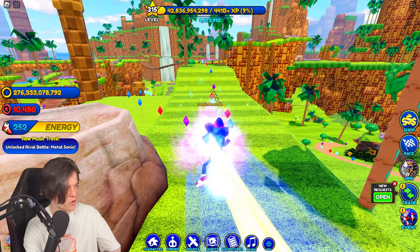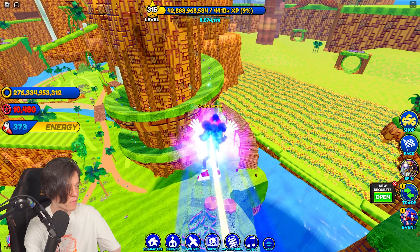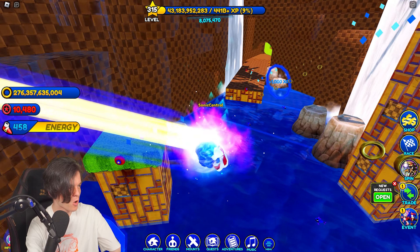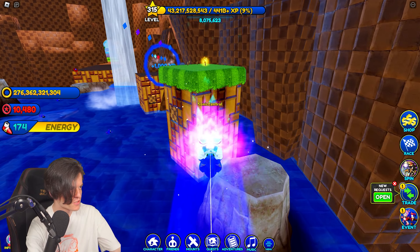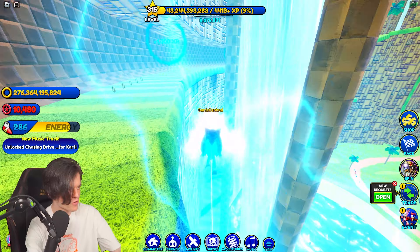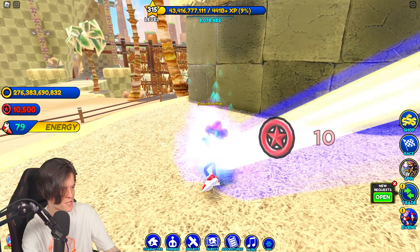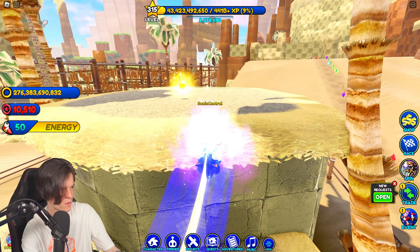I'll have one more scout of this world - there's probably loads more in City Escape and Green Hill. We're in a cave now - I actually forgot this was in the game. Found one in the cave - got it! Let's move on to Lost Valley first. Found another one by a red ring - they give you 10 that's really cool.